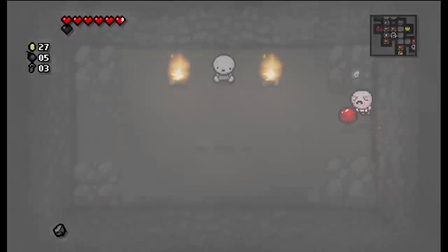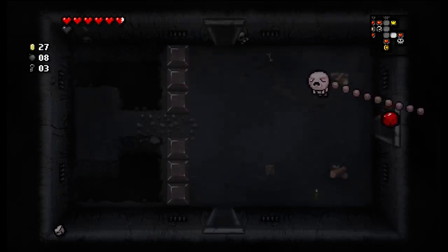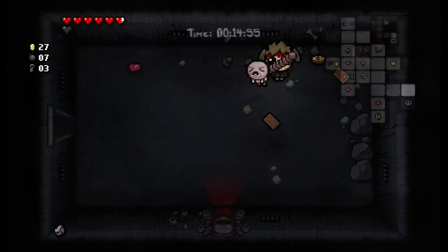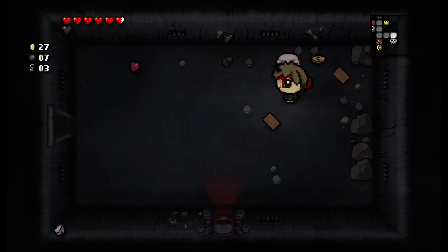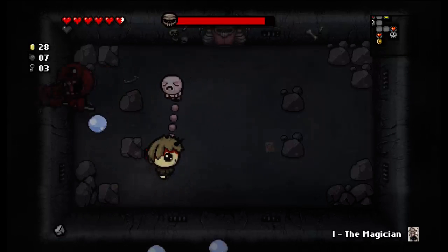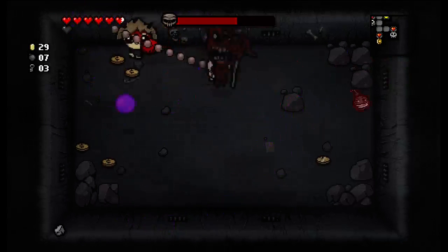Okay yeah, let's go to our secret room. I'll take those and leave. Second secret room should be here, right here — no? Okay, well that's probably up there in the top left or something. We're gonna take Magician with us — could be interesting. Against War — do I want to use Magician against War? Sure. Homing, Tiny Planet, Polyphemus tears.